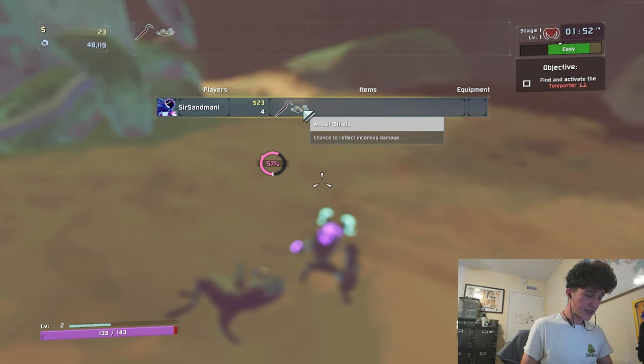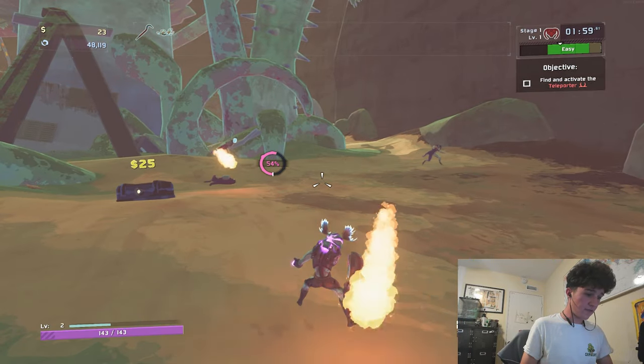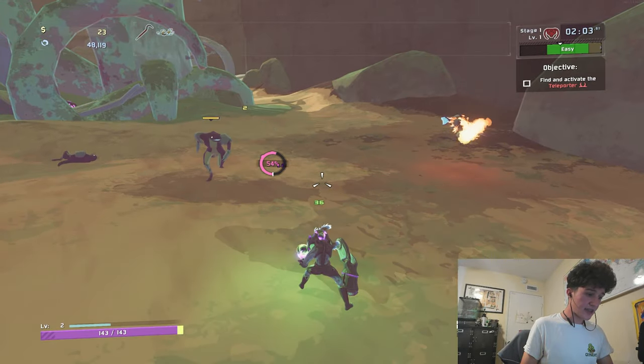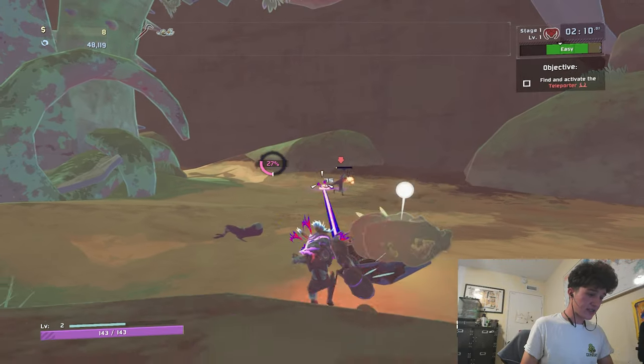Chance to reflect incoming — I'm pretty sure there's already an item that does that. Maybe it means it like deflects and fires it back at them. Shoot me guys — yeah, there we go, it fired back at them. That's interesting. Round two — stone titan. Watch me epically dodge this.